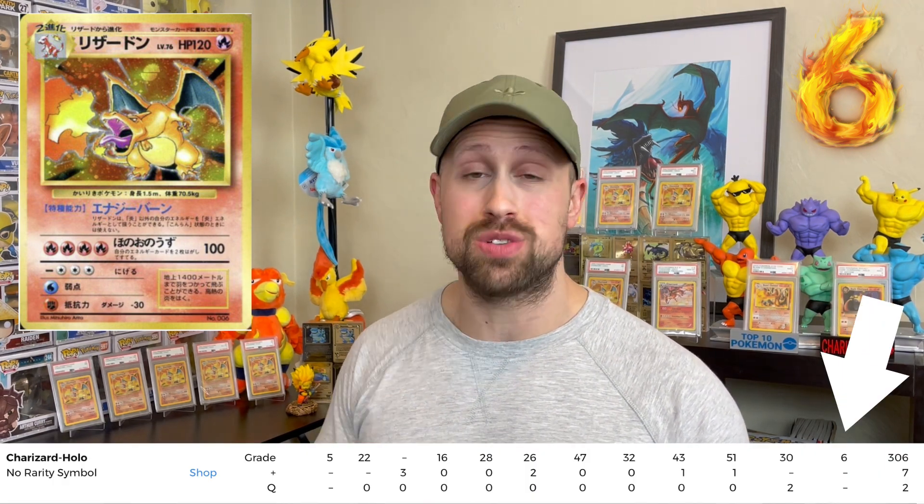Coming in at number six is the ultra expensive no rarity symbol Charizard holo from the Japanese base set. This card only has 315 PSA copies with only six of those worthy of a gem mint 10. With a 2% PSA 10 rate, this card is phenomenally expensive — I can't even imagine how much it would go for right now as a PSA 10 — and is the number six toughest card to grade.